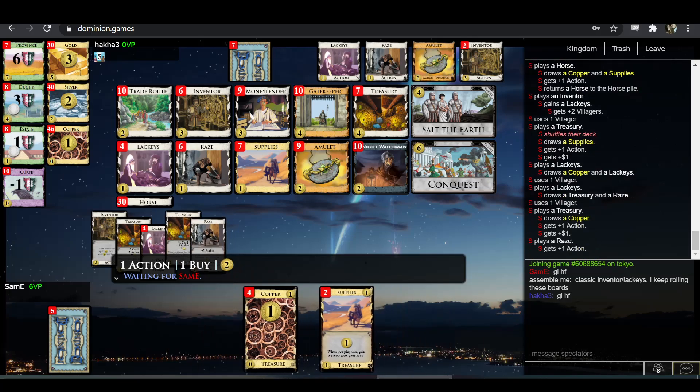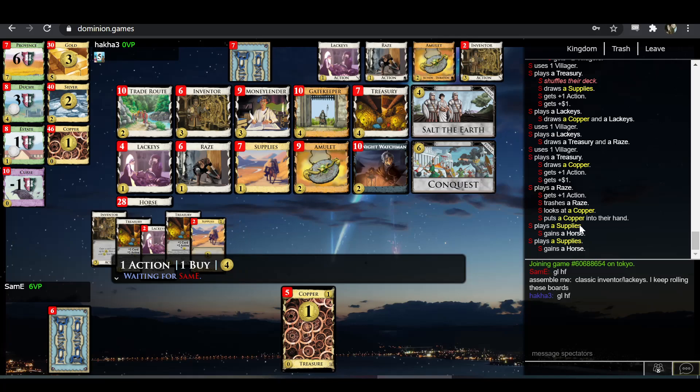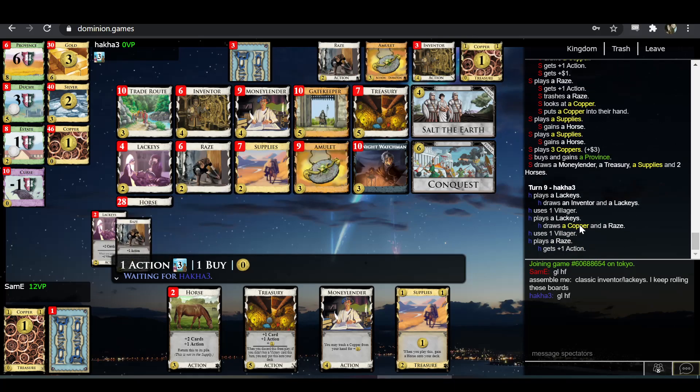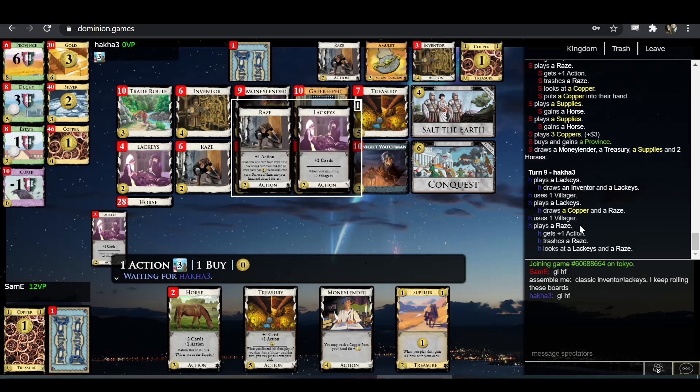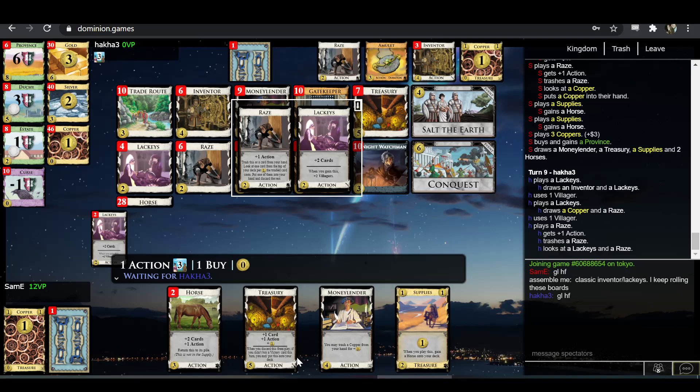Sam-E does exactly that. And this looks like another province here. I don't understand why he trashed the Rays — I would just trash a copper and buy a province. There's no value drawing on there. I guess maybe he was hoping to find the Moneylender. Because the value of Moneylender is just that it trashes a copper, but you don't need extra money, so I wanted to trash the copper with Rays. I don't follow that decision at all.